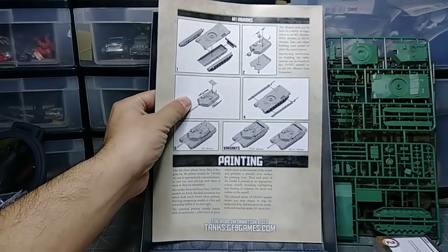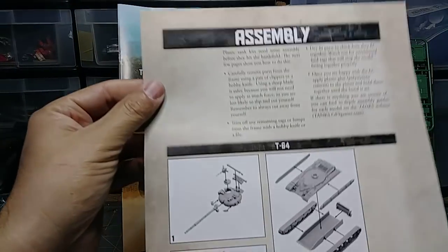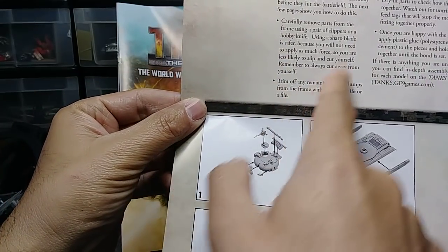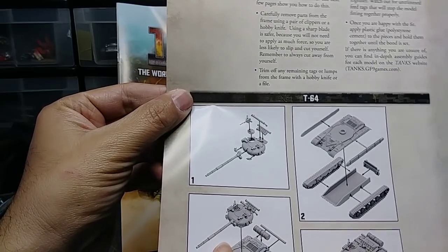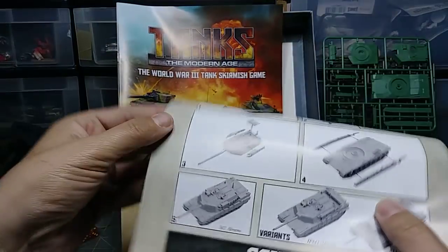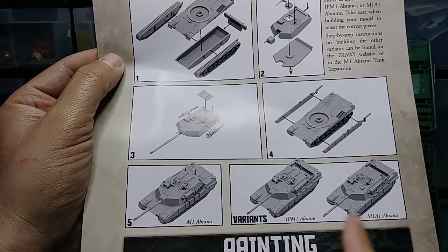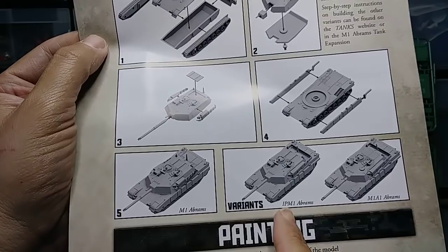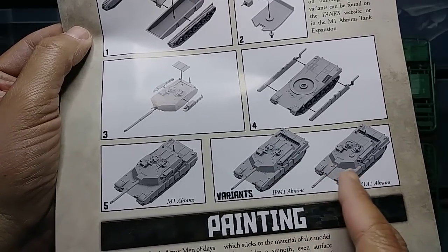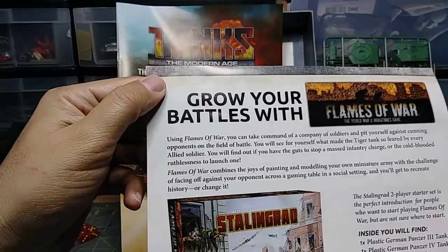Let's look at the terrain in a second. Here are the assembly sheets — two sheets, assembly for T-64. I'm seeing one barrel here. It looks like it takes the really big barrel. I'm thinking about magnetizing to be able to swap them out. Looking at the Abrams assembly — the difference between the IPM1 and the M1A1 appears to be the barrel. So that's just a barrel variant, easy to take care of with magnetizing. The insert also advertises Flames of War — 'Grow your battles.'